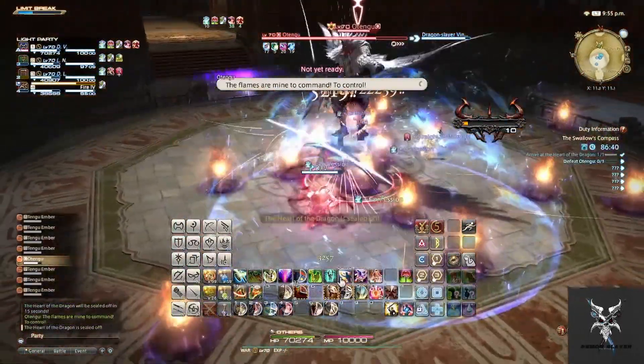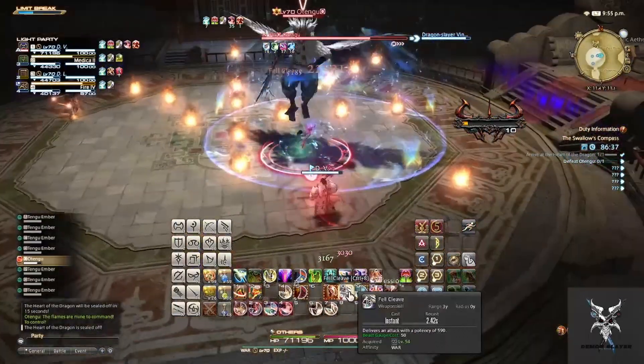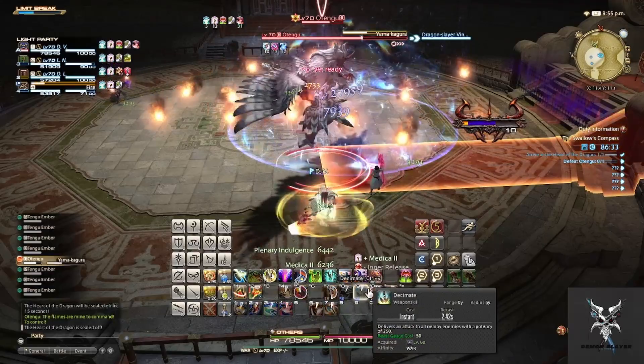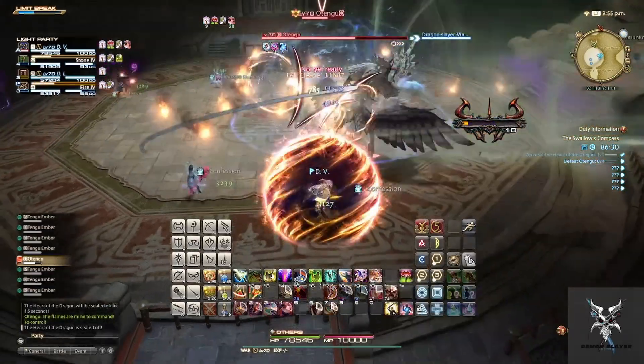Each of these also reduces the max amount of HP a party member has if they are hit by them. Yama Kagura will just be a large line AoE that you'll need to move out of.